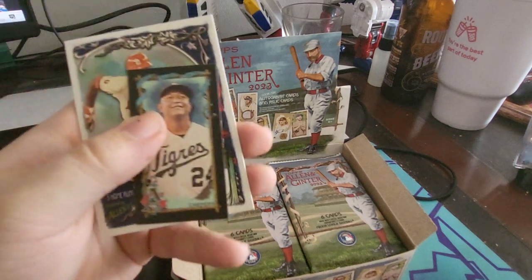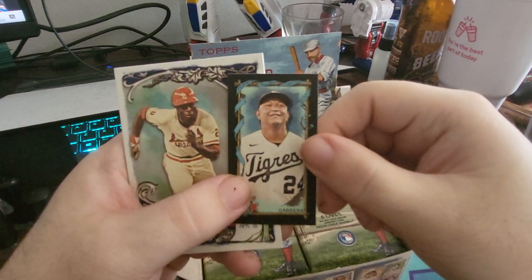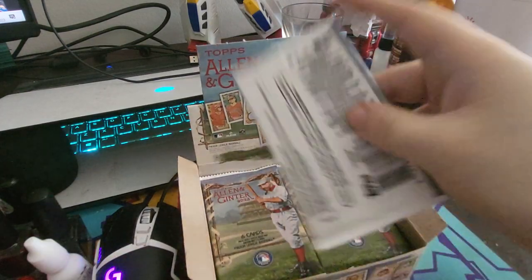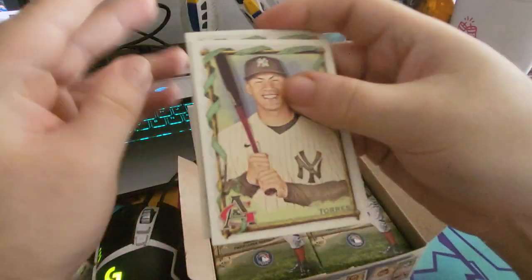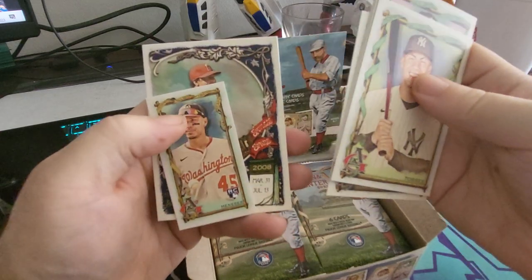We got a black mini of Cabrera — Miggy. I don't know if blacks are rare or anything. Gleyber Torres, Brinkman, Rendon, Freddie Freeman — Dodger edition.